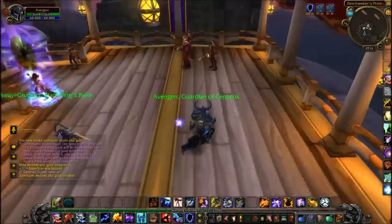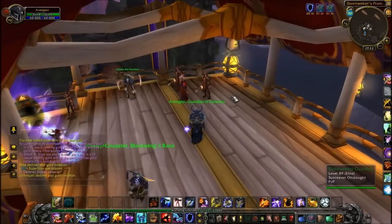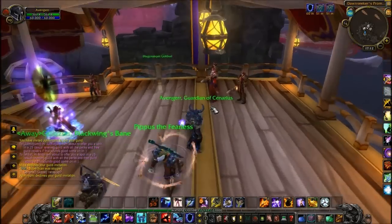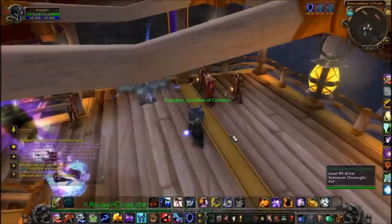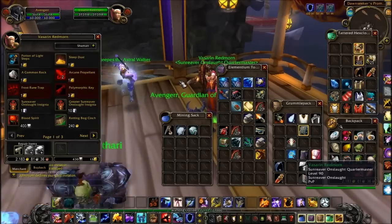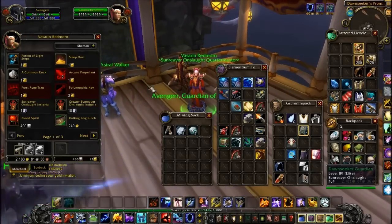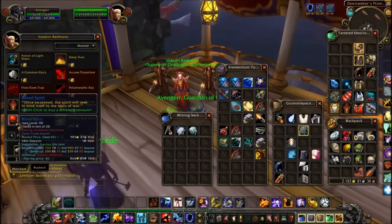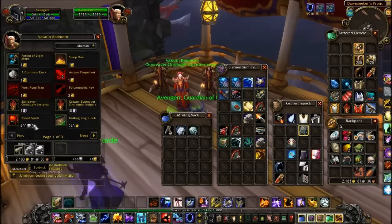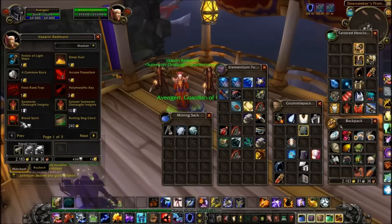What's up guys, it's Heizan! And today I'm going to bring you a pretty insane gold making tip since the new patch hit the live servers. You're probably going to know about this already, but I just saw it a couple of days ago — they actually released Blood Spirits for 400 Valor Points. This is insane, it's actually a very, very good money maker.